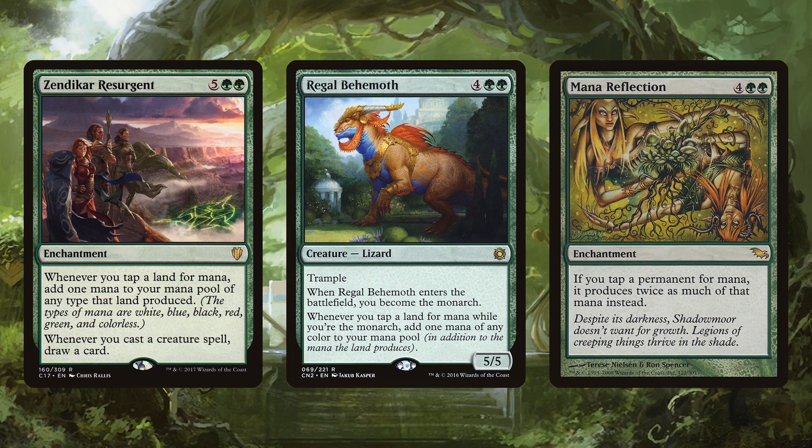Regal Behemoth is amazing — this dinosaur is a 5-5 for 6 with trample, draws you a card because you're the monarch. And you're going to be able to keep the monarch because you have the biggest creatures with trample, and it also gives you extra mana. Mana Reflection literally doubles your mana — it truly doubles and it's sneaky good. It's also gotten a bit expensive, so feel free to not include Mana Reflection or any card outside your budget. Hydra Tribal is designed to be cool, and this deck tech is about under $200, so you can easily cut that down to under $100.